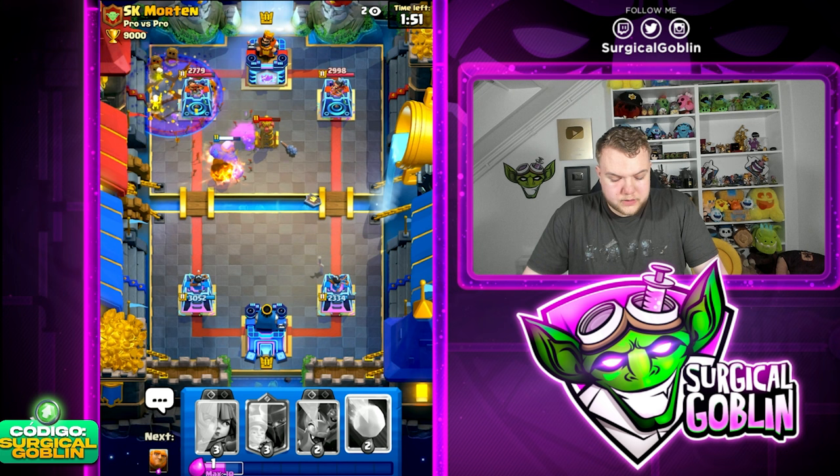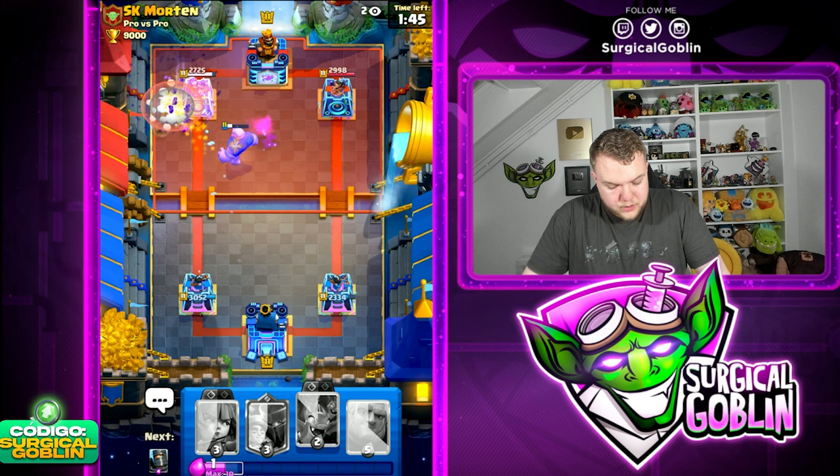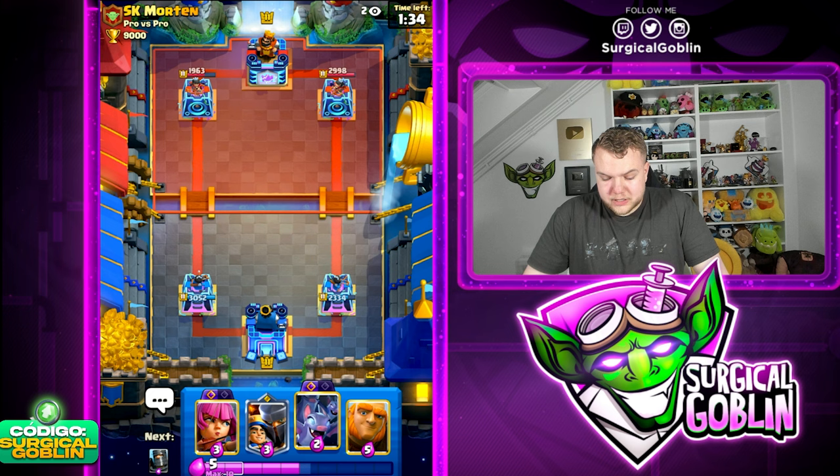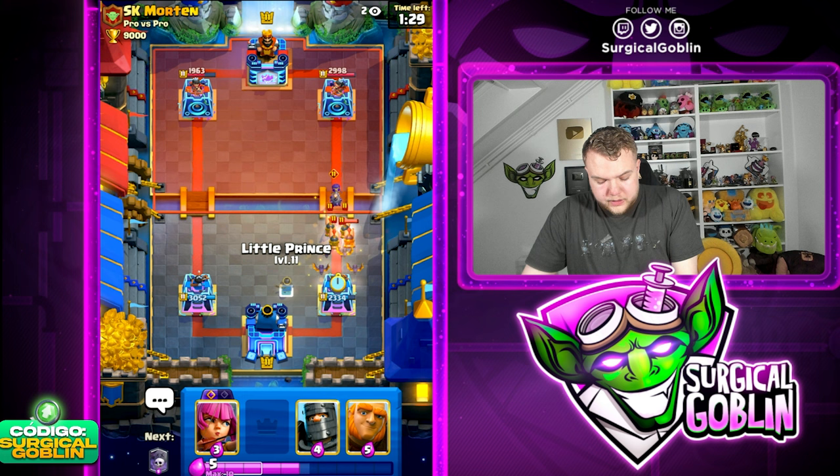Let's go Graveyard now with Arrows ready. If he goes with Tesla I'll Arrows right away to kill the Bomber and Tesla. We need to be careful with the Evo Skeletons - he already cycled Evo Skeletons so I can Snowball right away. The Giant thanks to the Snowball makes it to the tower for good chip damage. But he has an insanely quick cycle and the Evo Bomber in some situations can be very scary.